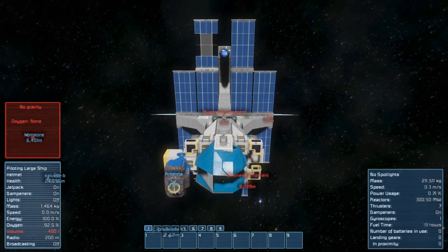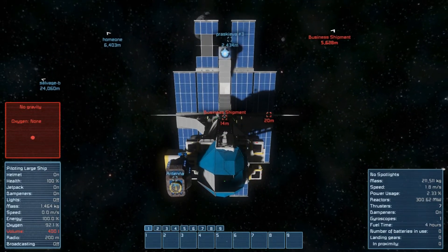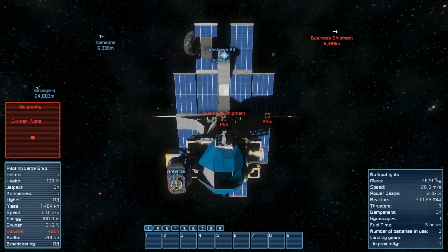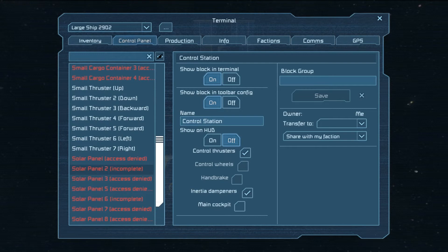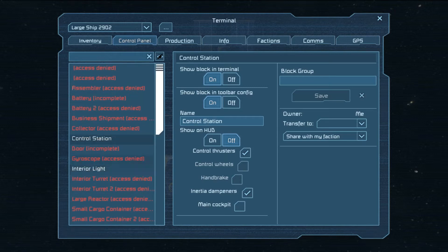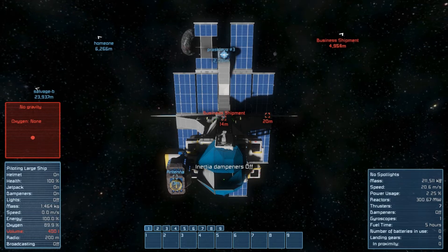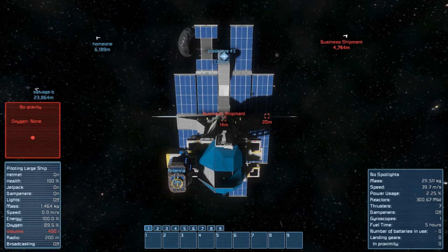That business ship is heading right towards us. Hopefully I won't get within weapons range of my fighter while I'm not there — that would be terrible. So let's go park this thing near the base. I'll probably strip off these solar panels. It has a reactor on board, large reactor — yeah it does. So it will stay powered up even if it's on the dark side of the asteroid. And I'll make sure any damage to the little ship gets repaired too.